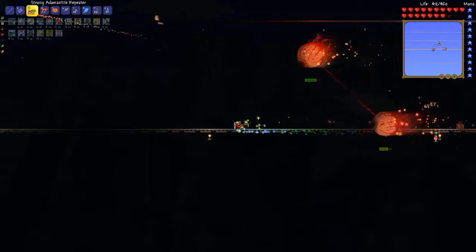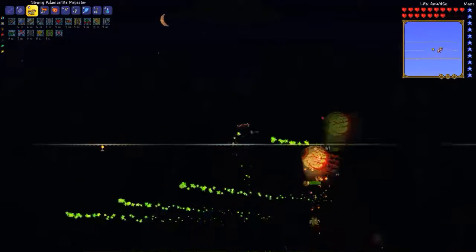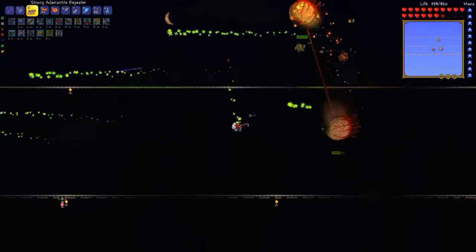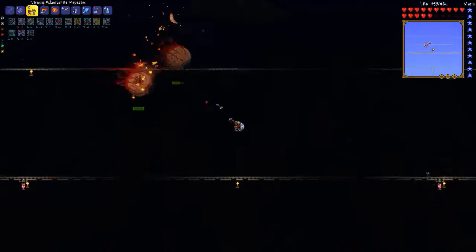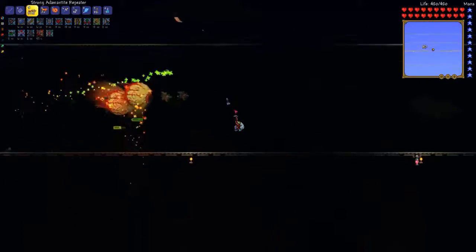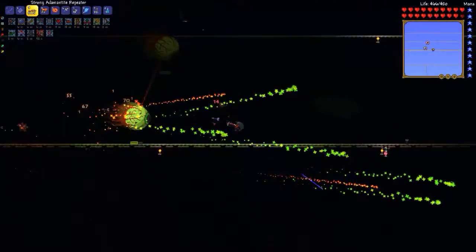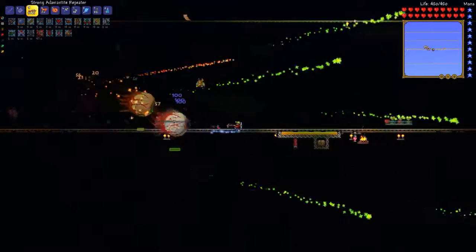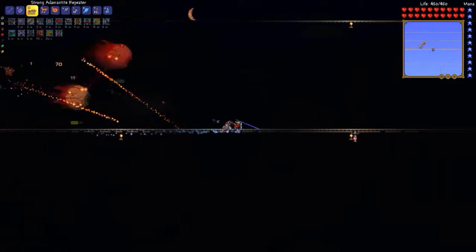One issue with these fights is that you have to make sure to finish them before the night ends, because once day breaks the monsters run away. So it's not just enough to do a little bit of damage over time and stay alive — you've got to kill them somewhat quickly. You can tell how far it is through the night based on the position of the moon. The moon essentially moves from left to right across the sky, and when it gets to the right side then it's daybreak.